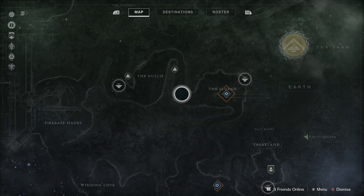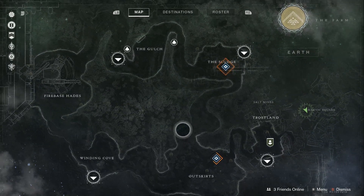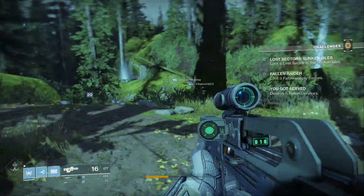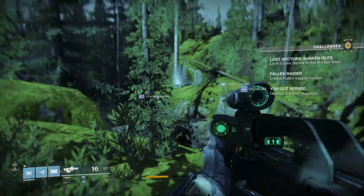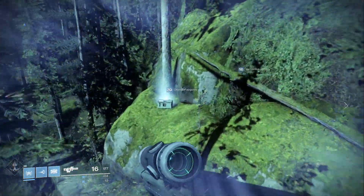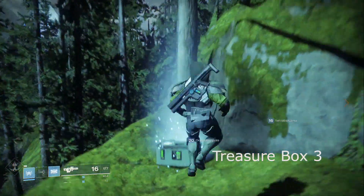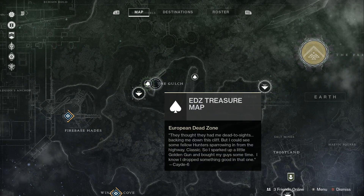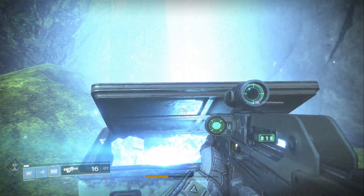For box number 3, you want to travel to the Gulch. We'll fast travel to Gulch. Once you get there, just turn to your left and there's box number 3 — it is probably the easiest box you're going to have all day. Jump across the gorge, get over here. Box number 3 — very, very easy. I'll show it to you on your map one more time — it's right there. Pop that sucker open.